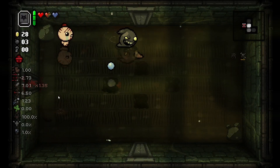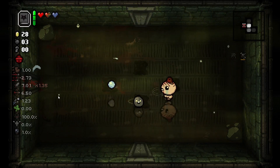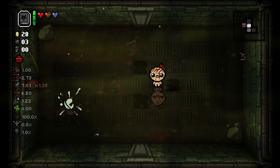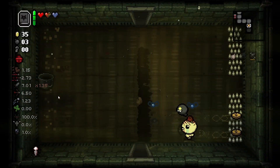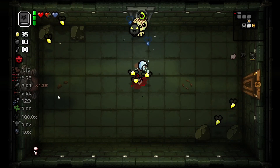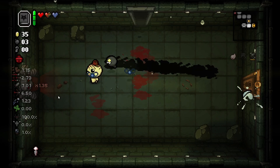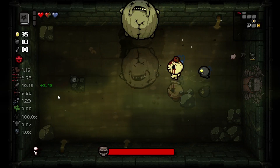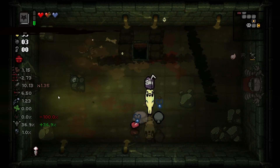We also have a sacrifice room right here, but sadly we can't sacrifice. We would need a lot more HP to be able to sacrifice here. Get as many coins as you can. I got all but two and that's fine. There's the shop. I hope we get another key. Sad, but maybe we get the ledge key from this boss. We got Jesus juice.